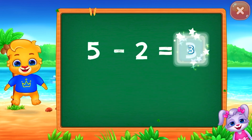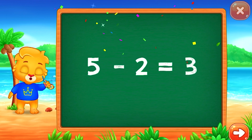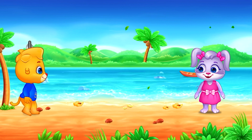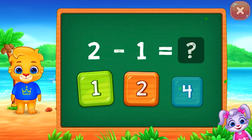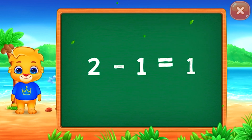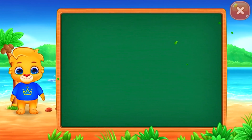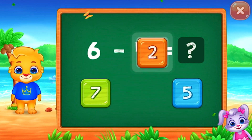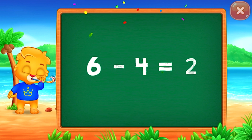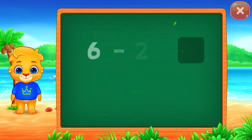Three. Five minus two equals three. Good job! Woo! One. Woo-hoo! Two minus one equals one. Two. Woo-hoo! Six minus four equals two. Woo-hoo!